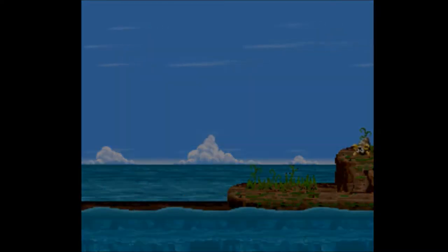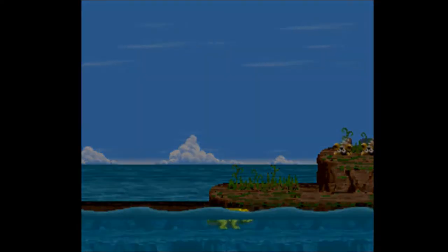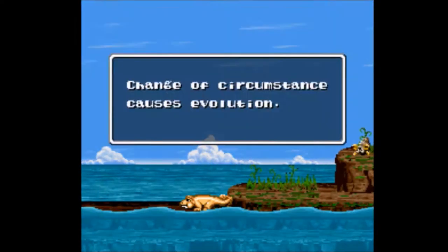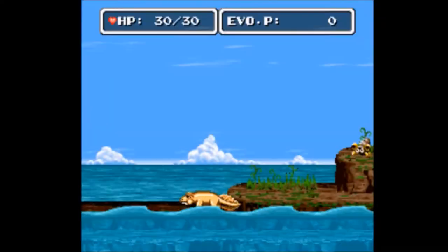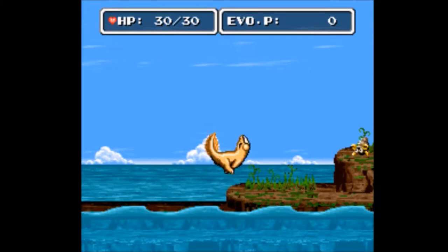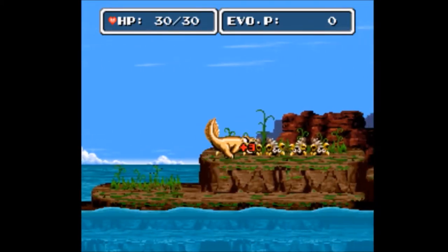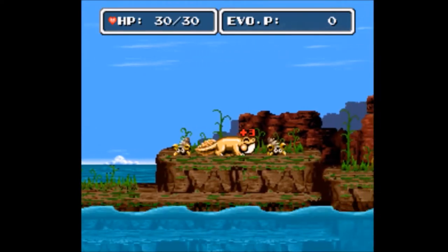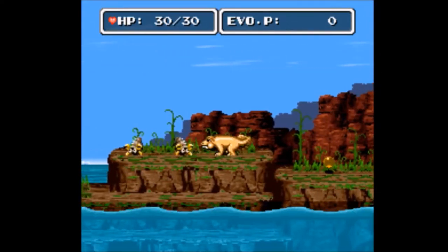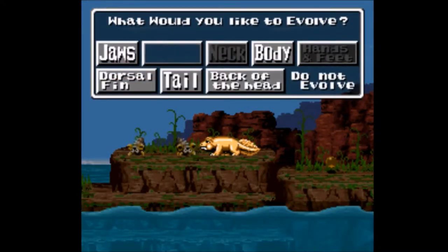So, the amphibian chapter — while I'm failing at this jump — you get similar stuff to the fish chapter. You get tail upgrades, dorsal fin upgrades, which do the same thing. They increase your speed, and they increase your agility and your HP. Jaws, same thing. Everything's very the same.